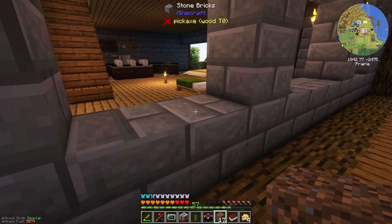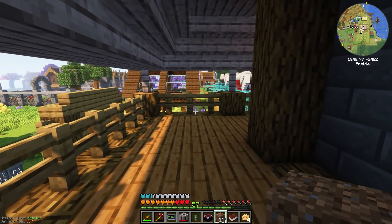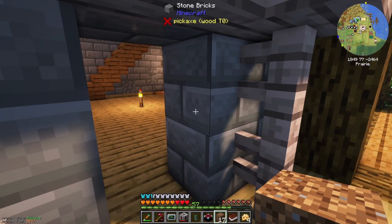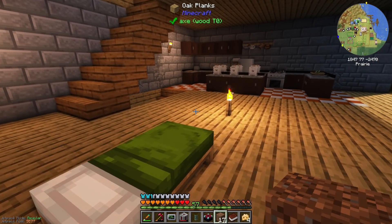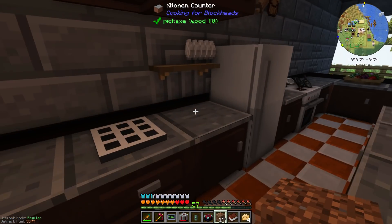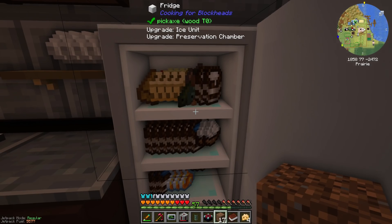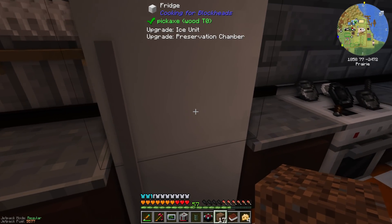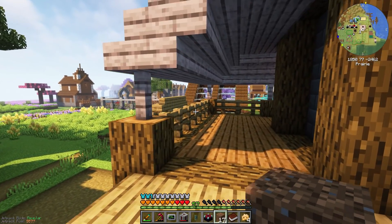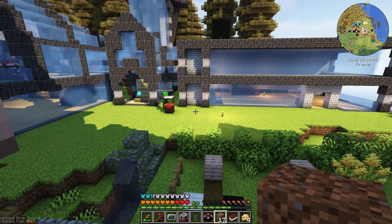There are two ways we can handle the honey storage. Way number one is to build some large multi-block tanks and put them somewhere in the lab and fill them up with honey. It might look kind of cool, but it would be really impractical because putting honey in tanks like that makes it really difficult to get the honey out if we actually need it. So route number two, which doesn't look quite as cool but is definitely way more practical - just put some honey in the fridge. Full to the brim with milk and honey. So option number two on the table is to add fluid storage to our refined storage system.